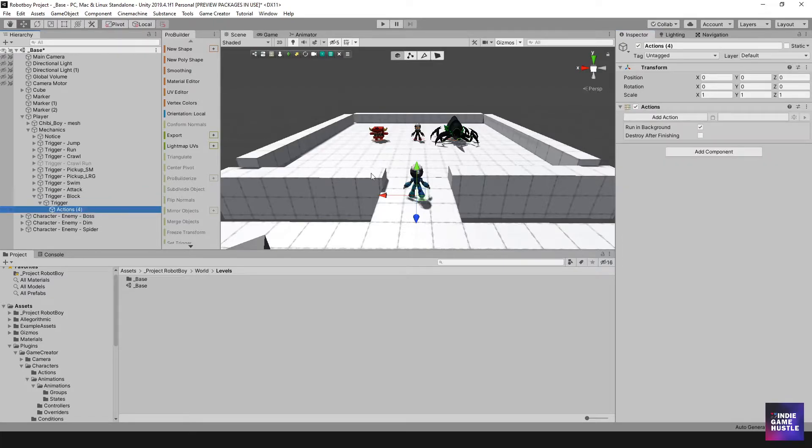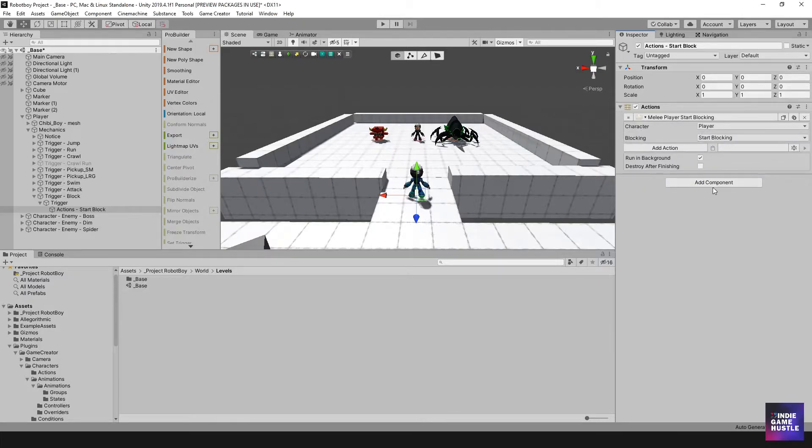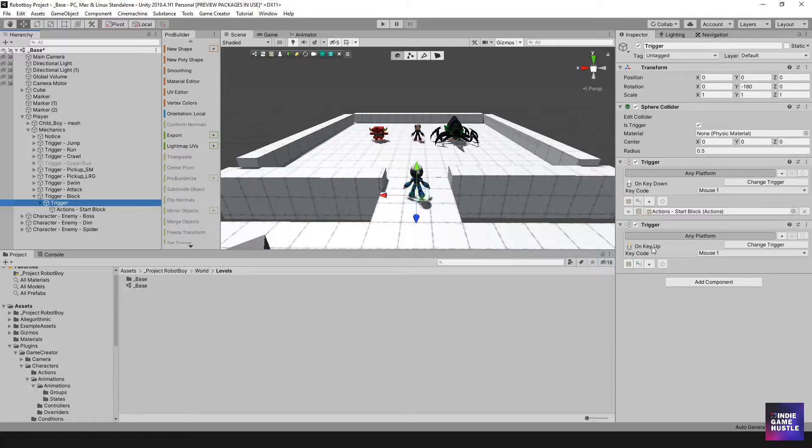I'll select this trigger, which will automatically create an action. I'm going to name this action 'start block'. In the action I'll go to Melee and click on Melee Blocking. It's pretty simple — I'll make sure the character is set to Player, set it to Start Blocking. It only gives you two options: Start and Stop.